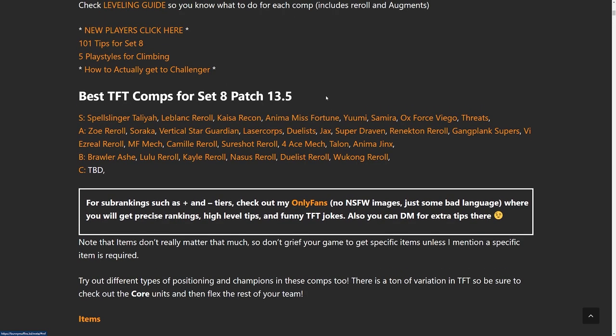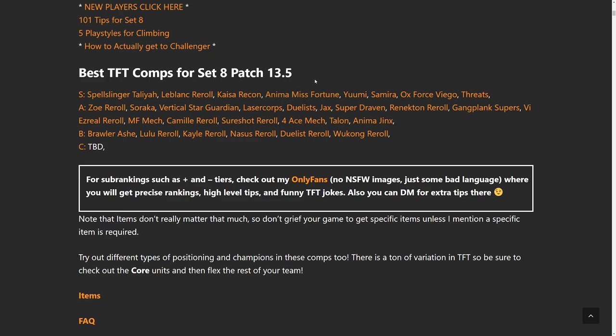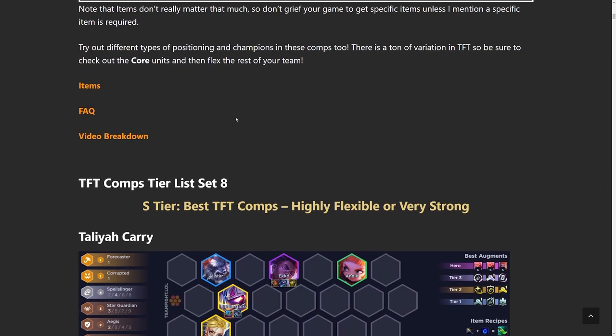I wanted to start a new exercise — you know how we go over starting items at the end of the video? Based on the comps, I want you guys to guess which items you should try to start with based on what you see here. In the A tier we have Zoe Reroll, Soraka, Star Guardian, Lazercore, Duelist, Jax, Draven, Renekton Reroll, Gangplank Supers, Vi, Ezreal, MF Mech, Camille Reroll, Sureshot Reroll, 4Ace Mech, Talon, and Anima Jinx. Some of these are augment dependent, some are just four-cost carries you don't play as often as the S tier. In the B tier we have a bunch more rerolls.